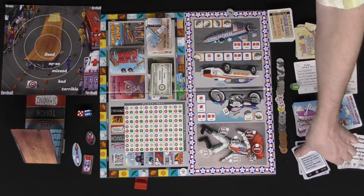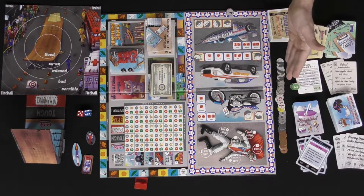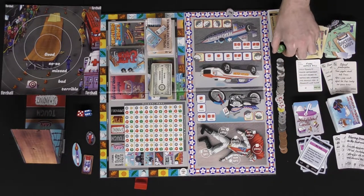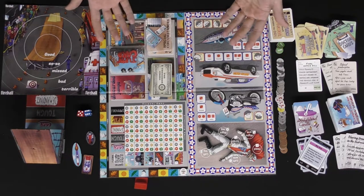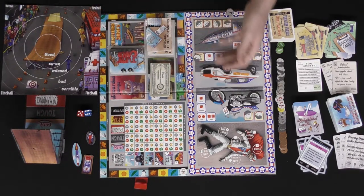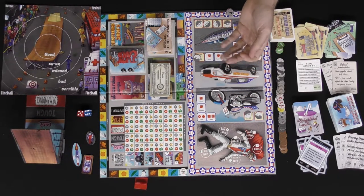His girlfriend will have something like paying for child support. All the glory, injury, and damage tokens need to be set aside, as do the SP tokens. Most importantly, determine the difficulty of the game — easy, medium, or hard. Depending on difficulty you'll increase the amount of money Franco gets as well as potential damage he takes.